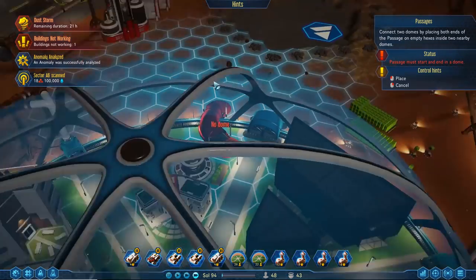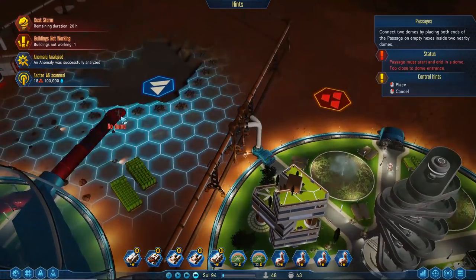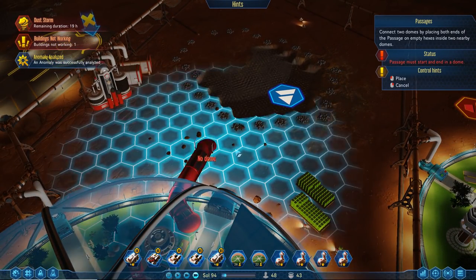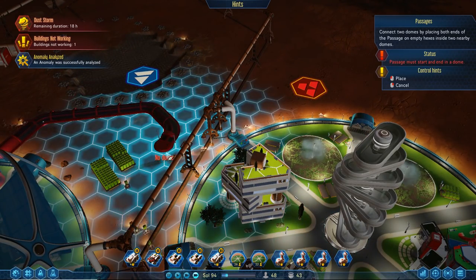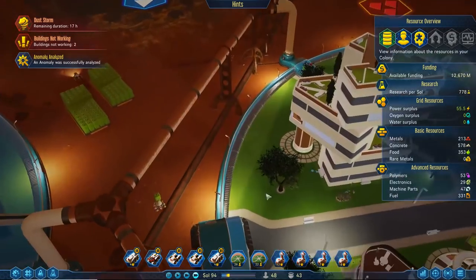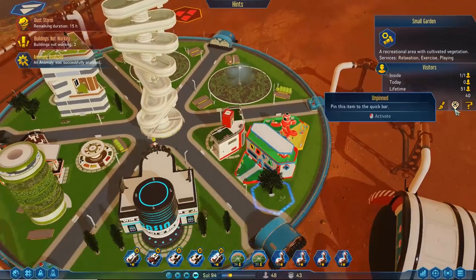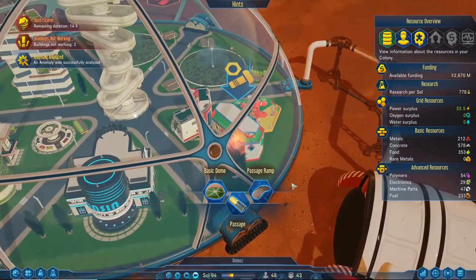It needs to go to a different dome — so it needs to go out of the dome like this. Okay, let's figure this out — we go like this and then we can turn, then go into this dome like that maybe. Let's delete this. This will be our entrance point — that's the apartments, where's the spot? I know there is a spot. Let's salvage this; sorry, I'm getting rid of your park.